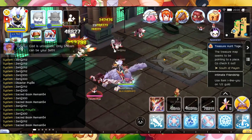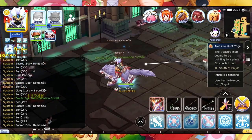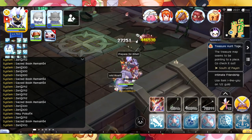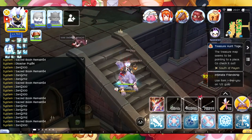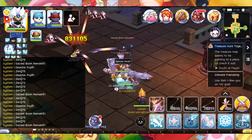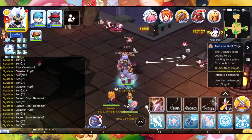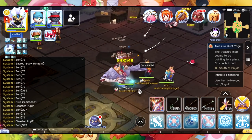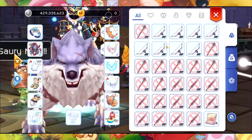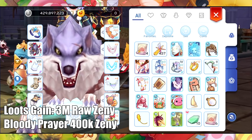Now we're going to aim the Hod Remlin, and also the Red Devil - basically all three monsters in here. After spending our 240 stamina, here's what we got. We got around 400, so we got 3 million zeny in here, and around 437 Bloody Prayer.